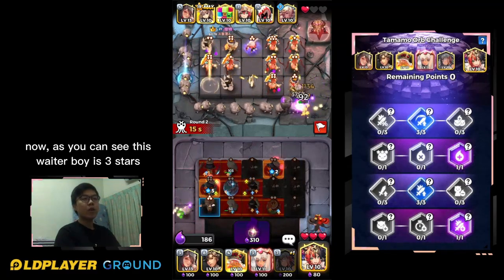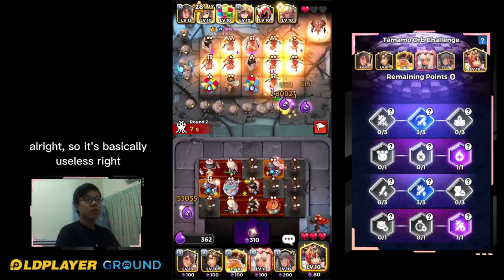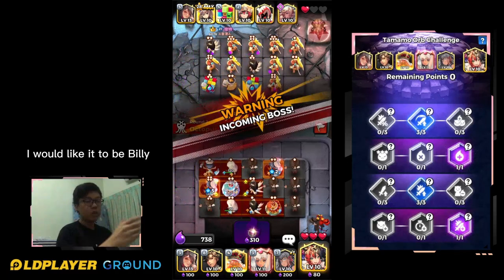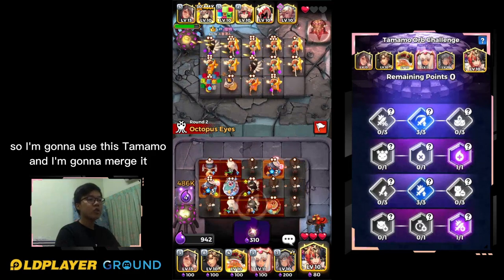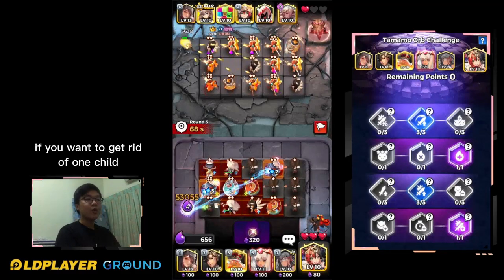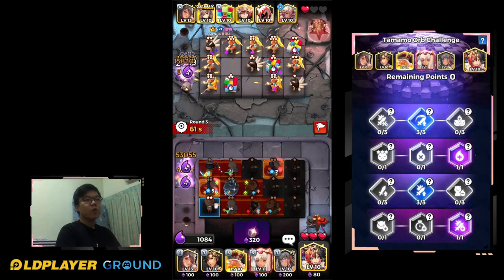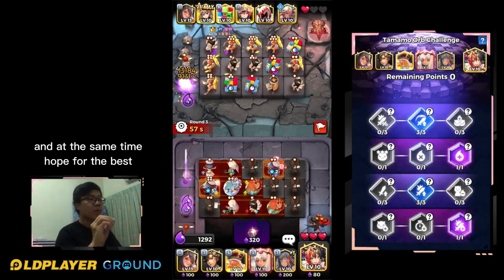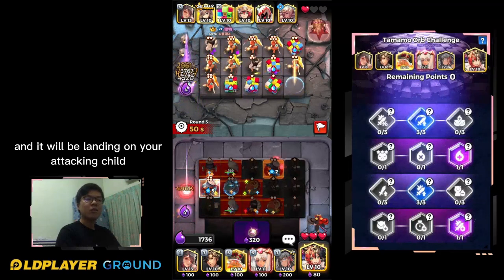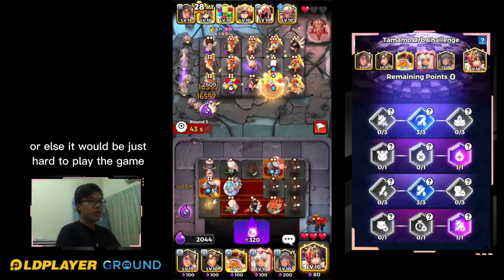Witter Boy — it's three stars and the buff is going to the left side, which is basically useless. I would like it to be Billy, so I'm going to use this Tamamo and merge it here. It's still Witter Boy, but at least you get the concept: if you want to get rid of one child, you can merge Tamamo in and hope that the new child in that location becomes the one you want, and at the same time hope that the orb coming up is the light orb landing on your attacking child so you grow stronger.